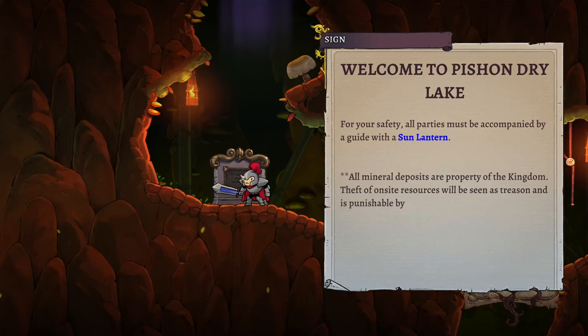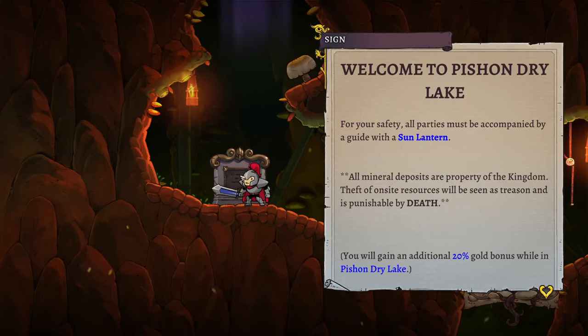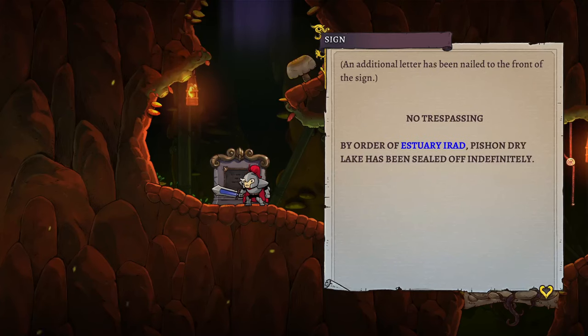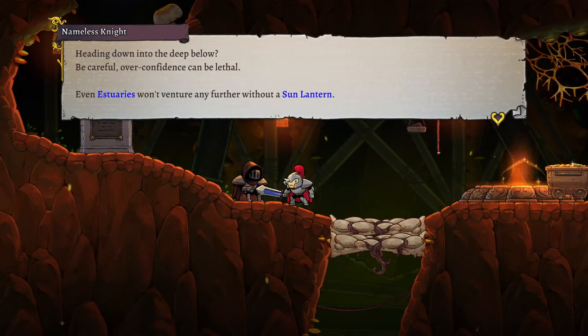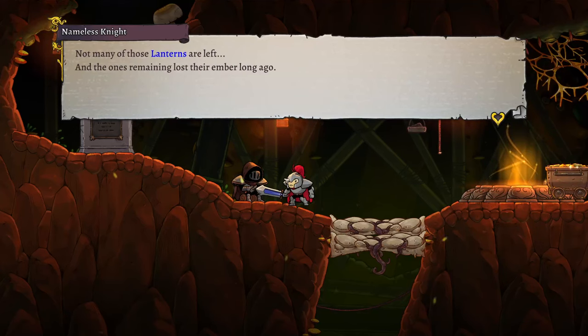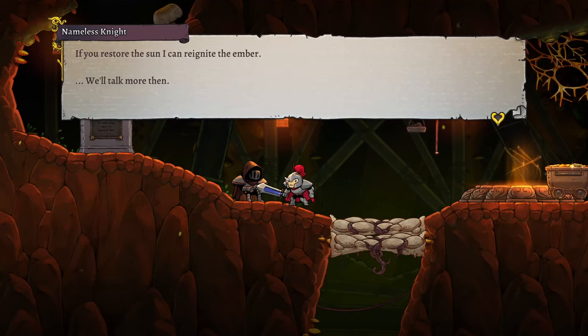Welcome to Pishon Dry Lake. For your safety all parties must be accompanied by a guide with a sun lantern. All mineral deposits are property of the kingdom — theft of on-site resources will be seen as treason and punishable by death. You will gain an additional 20% gold bonus while in Pishon Dry Lake. An additional letter has been nailed to the front of the sign: no trespassing, by order of estuary Irad — Pishon Dry Lake has been sealed off indefinitely. A nameless knight tells me to be careful heading into the deep below — overconfidence can be lethal, even estuaries won't venture further without a sun lantern. If I restore the sun, he can reignite the ember.